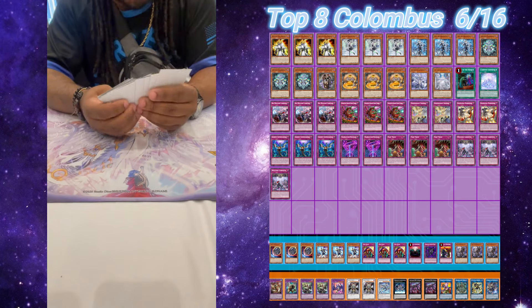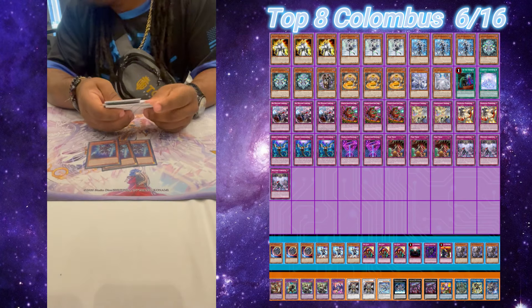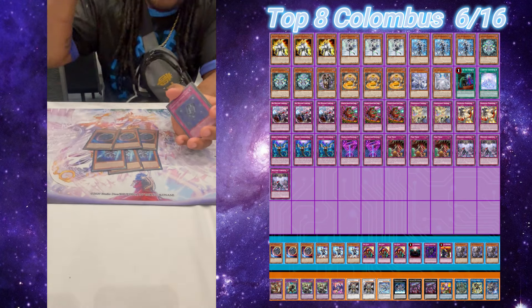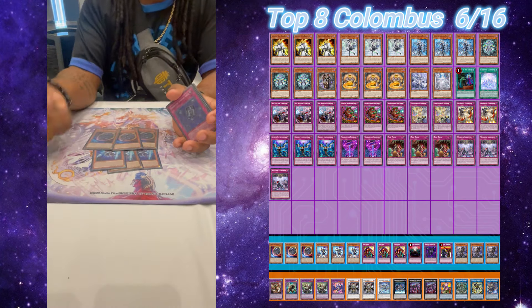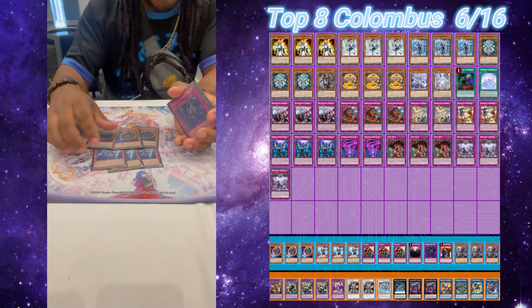Let's go on to the side deck. I'll start with Go Second cards. Three Fantasmic Cards — crazy. Didn't pop up, but in testing it popped up a lot. Three Nibiru — this popped up once, actually twice. The cute interaction with the Furniture piece: if you do that, it actually stops the Snake Eyes continuation play because they don't get the token, so it's beautiful.